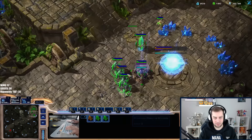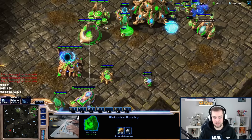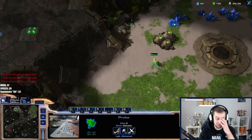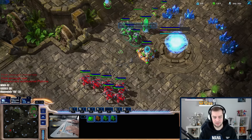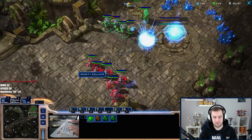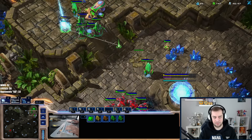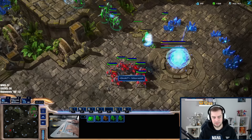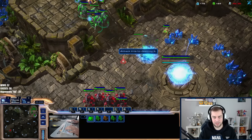I have a warp gate now. I like to scout around the base to see if there are any proxies. I'm still unsure what my opponent's follow-up is. I'll start a blind immortal because the only thing that can really kill me is a frontal attack with gateway units — and there we go, that's exactly what I mean. Once I have an immortal it should be fine here.